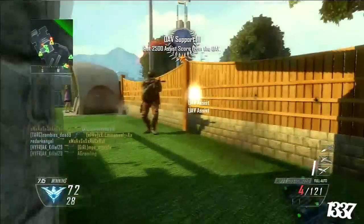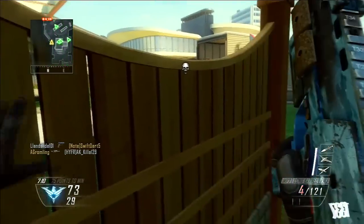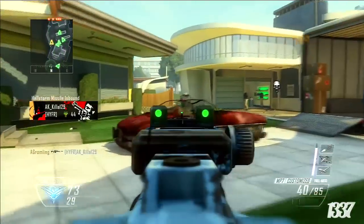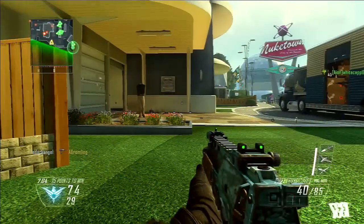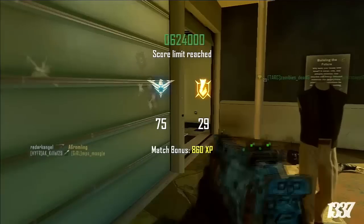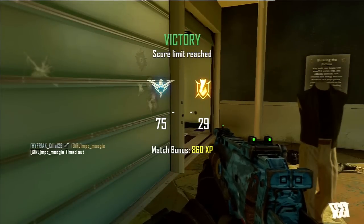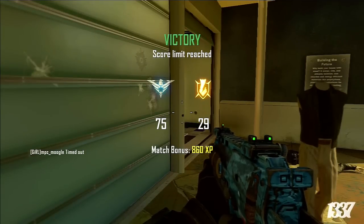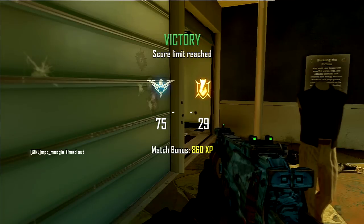This killstreak setup is great for teams. I know when I'm running this setup everybody on my team loves me because there is constantly a UAV up. In this game you're watching right now, besides the very beginning, there is not 10 seconds that goes by without a UAV on the map — and that's absolutely great for winning games. Go test out this Counter UAV and UAV strategy, it is a great strategy. If you enjoyed it, hit the subscribe and like button. Remember to always keep it elite.